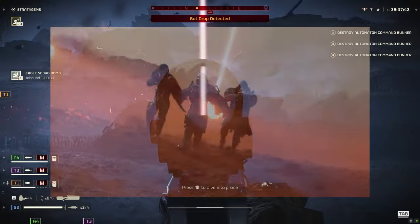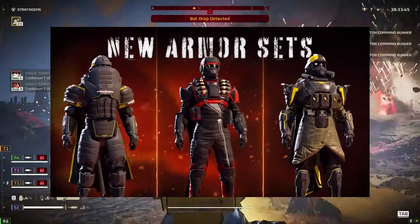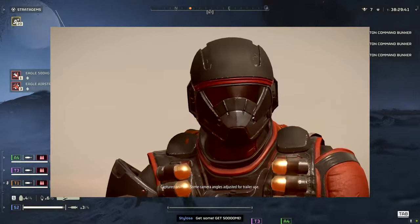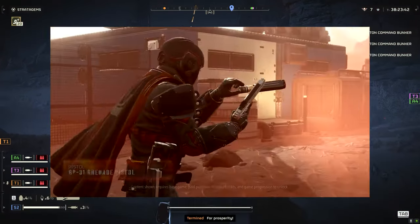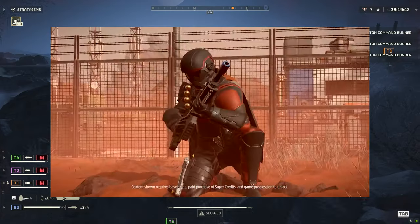Hello everybody and welcome to the channel. There is a new war bond coming to Helldivers 2 and it looks sick. It looks quite explosive. In this video I've got all of the details about what these new weapons are — we're going to speculate on how they will play. We can see footage here from the trailer that has just dropped and the whole idea of this war bond is just about explosions.